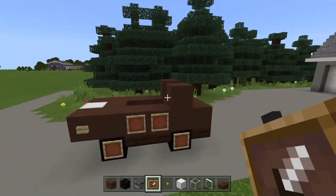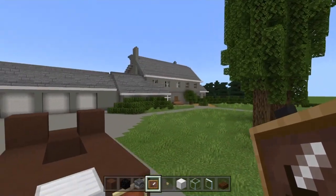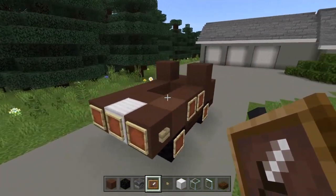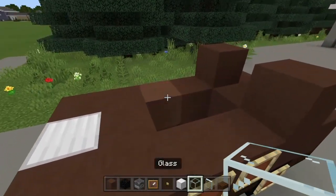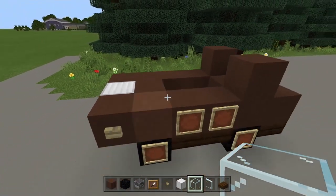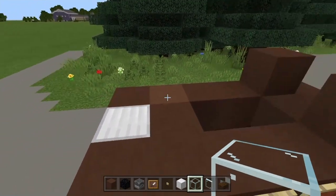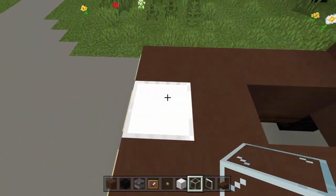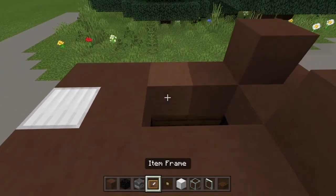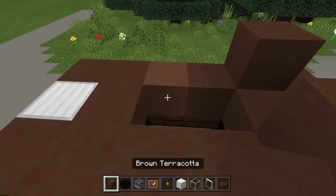Finally, add one item frame here and one here for the back brake lights. This is a small car but we use quite a lot of item frames — probably more than the house, which is crazy. Now take your glass and place three across the front. The front hood area is going to be six blocks total — two rows of three.